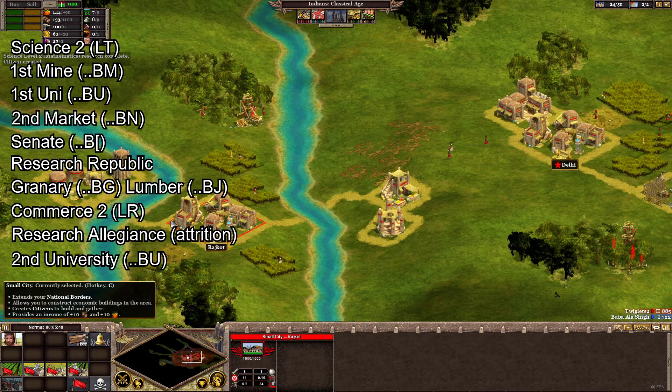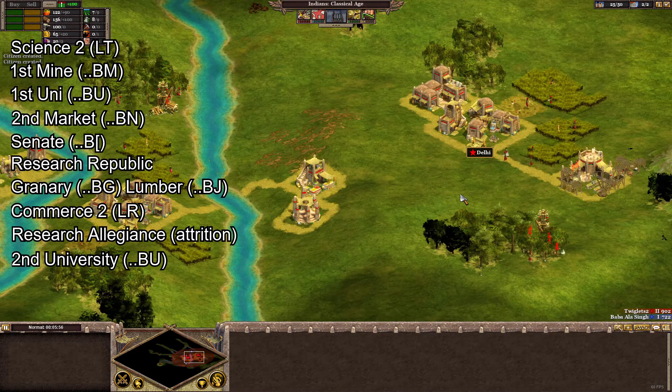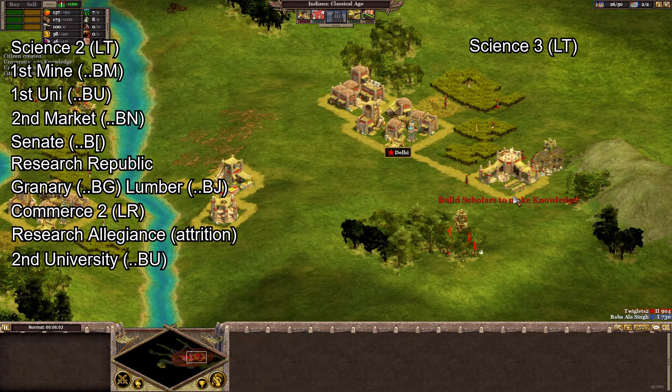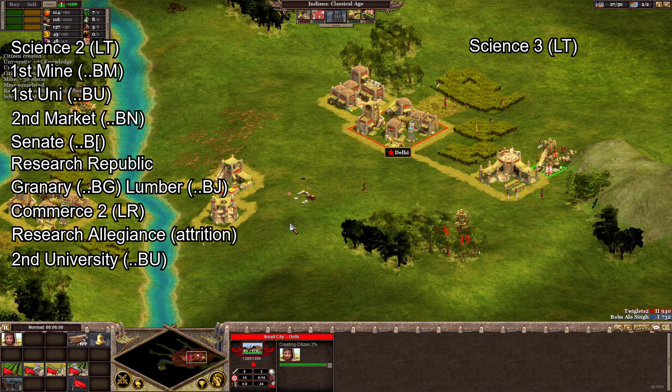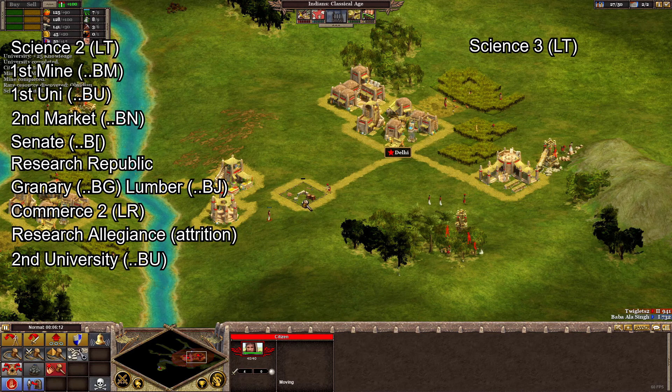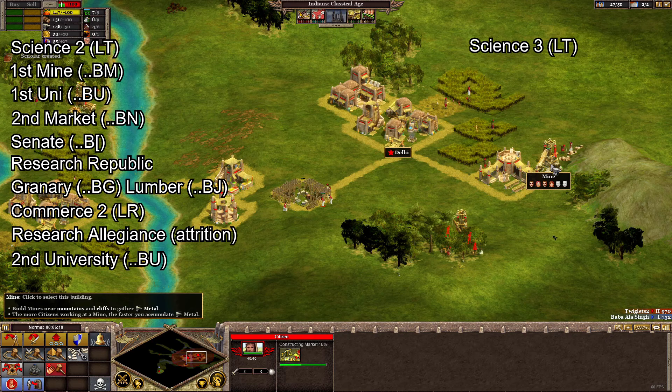For the first time in this build we're going to start researching technologies out of order. We're going to be bold and go for science level 3 as soon as possible. Don't worry — military and civic will catch up soon. The focus is on making the most of our granary and lumber mills before a rapid expansion to our third city, which I'll show you in the next video.